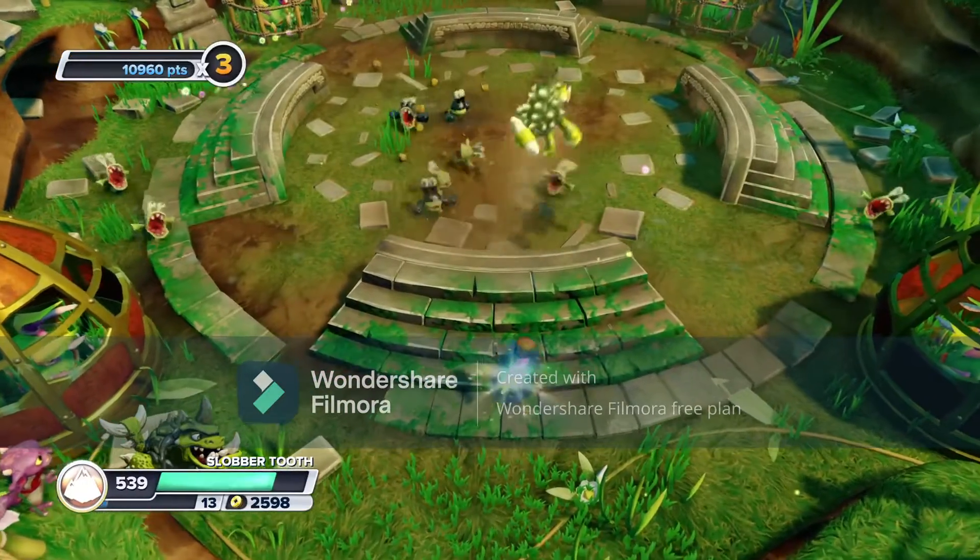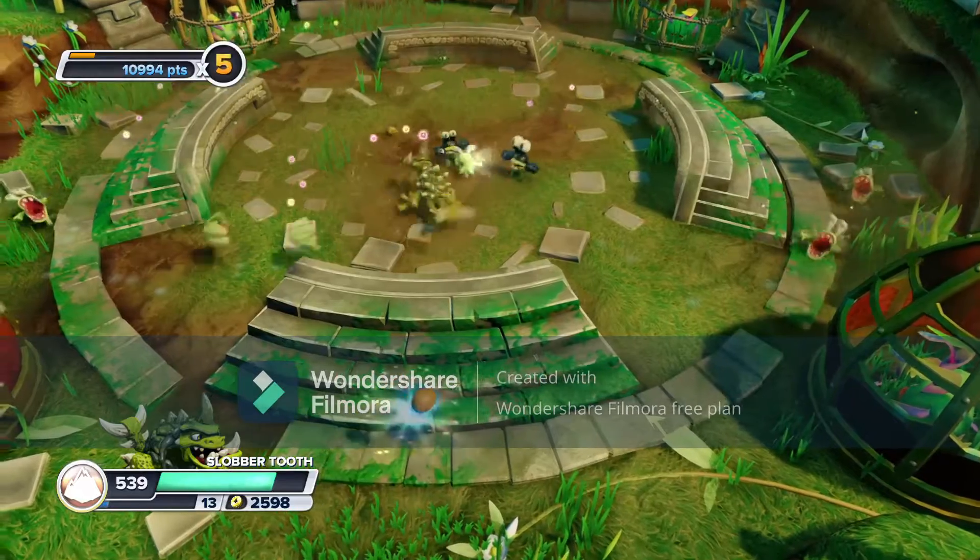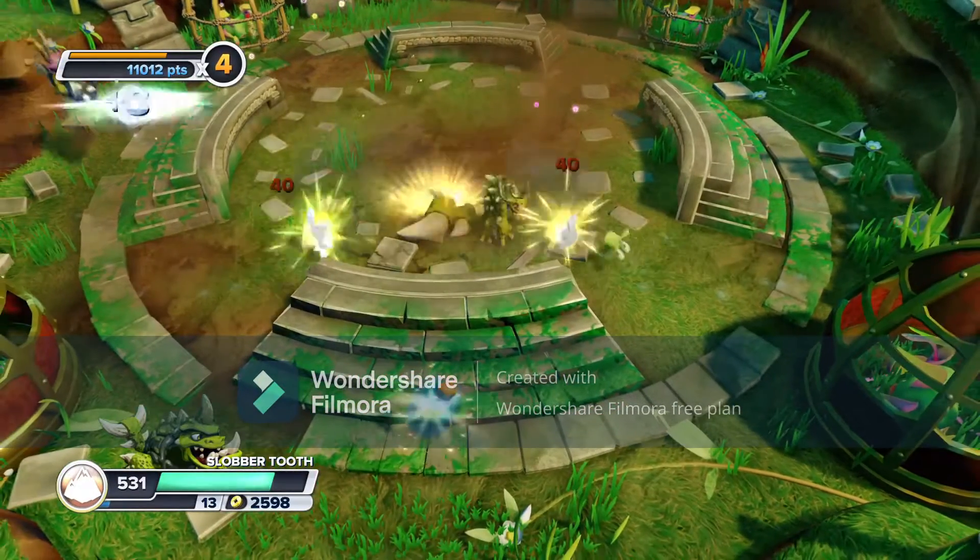At number 5 we have Slobbertooth. He has a really cool character design and you can combo his attacks. Other than that, he's my only Earthcore Skylander.